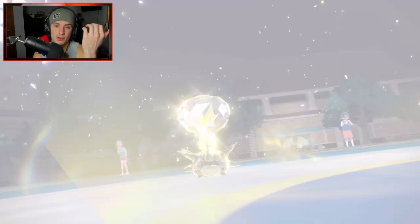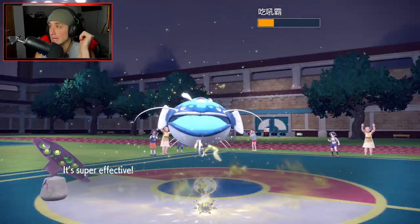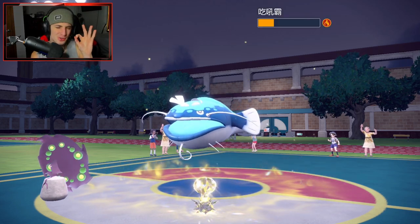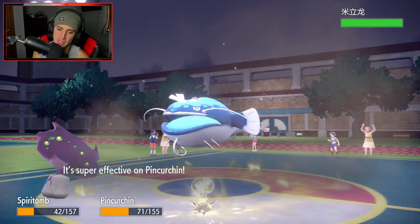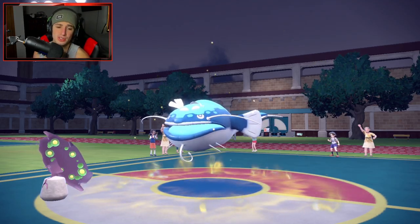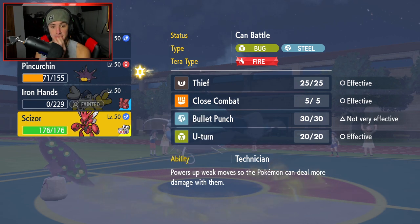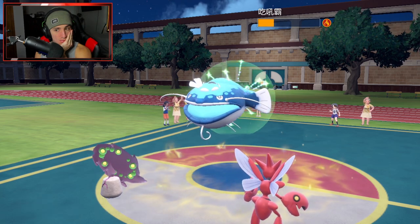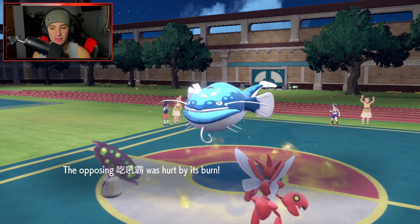Yes! And Will-O-Wisp lands - beautiful! We're gonna halve its attack damage now. Big time plays from Spirtomb coming hot here. I'm actually playing really well with this team - I did not think we'd play this well. It was gonna go for EQ but burn coming in clutch. Then my Eject Button fires at the wrong time - it did me so dirty! Only one turn left in trick room - that really hurts.